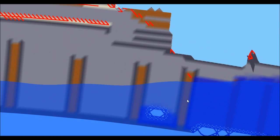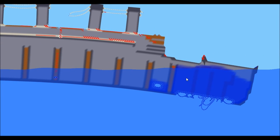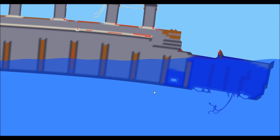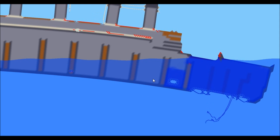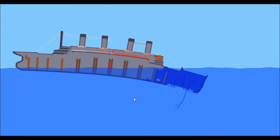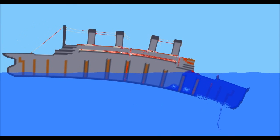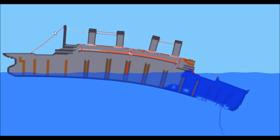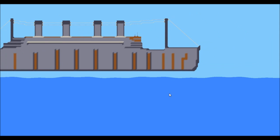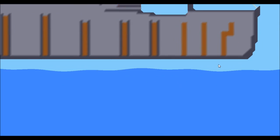Okay, so we're gonna help this thing flood a little bit faster by flooding the compartments manually, so we can sink this thing a little bit faster than normal, just because the ship does not tend to last on the game that long because the simulator can't take it. The engine is very poor. As you can see, there's crashing happening everywhere.